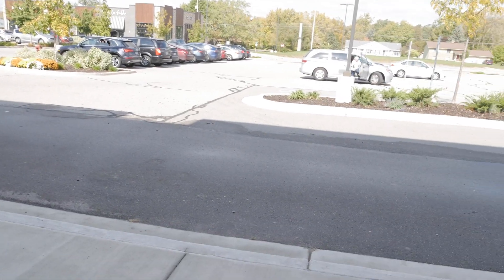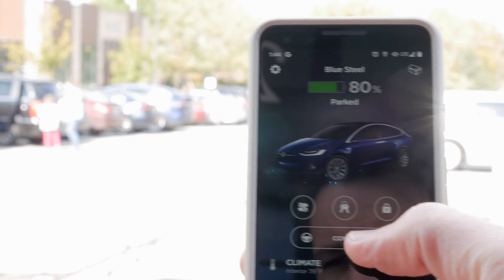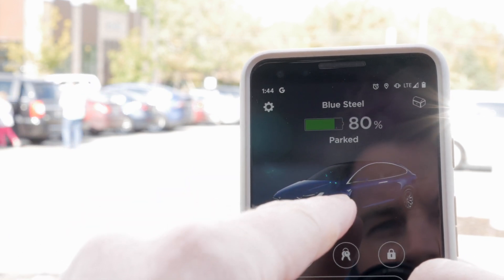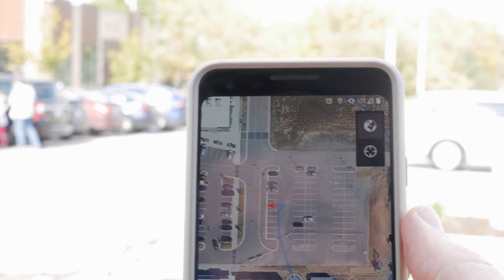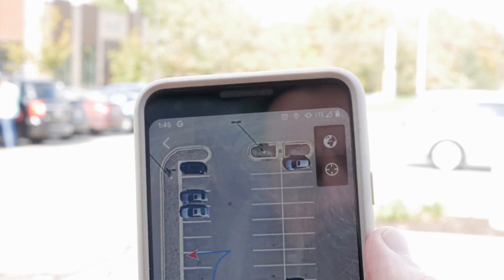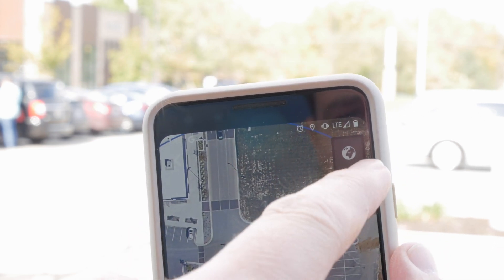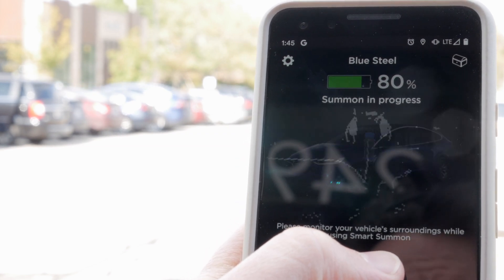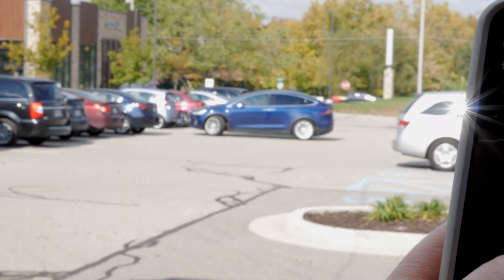Now let's check out Smart Summon. I'm underneath a storefront and the vehicle is out there in the lot. When you're within range and pull up the app, there's a button called 'Come to Me' which I'm going to push right now. It switches to a low-res representation of obstacles. If you go into Smart Summon specifically, it also shows a satellite map of the area and your rough location. You can use the target option to tell it where in the parking lot to go, but generally you want it to come to you, so that's the button to push. Summon in progress.